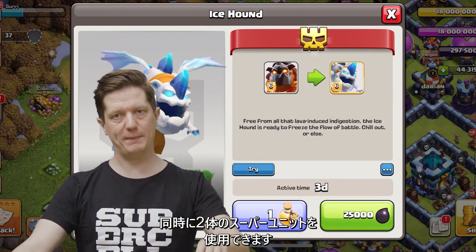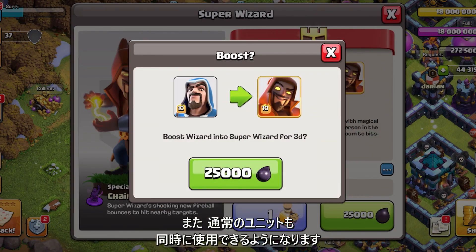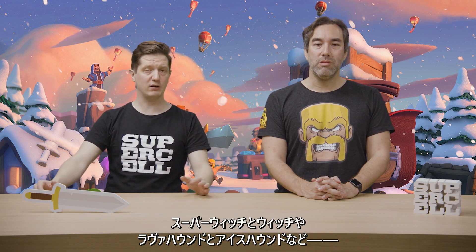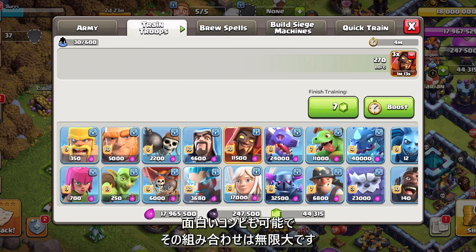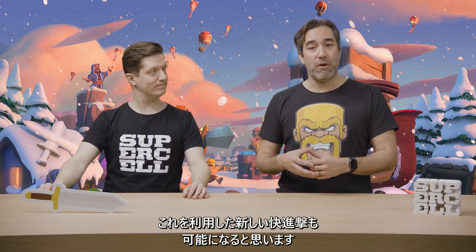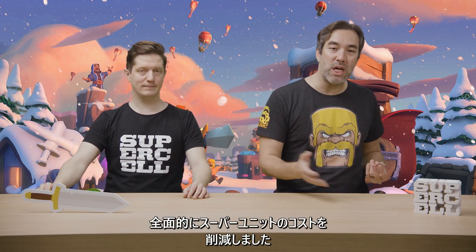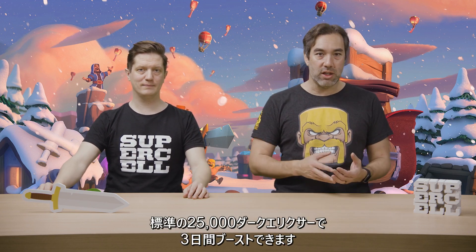The Super Troop system itself is getting a bunch of new changes. The first one is pretty exciting: from this point onwards, we're going to let you use two Super Troops at the same time — you can boost two simultaneously. At the same time, you will also be able to use the regular troop as well. So you can try crazy army combinations like Super Witch and Regular Witch, or Lava Hound and Ice Hound. The combinations are infinite. The final change is that we are reducing the boost duration from seven days down to three days and standardizing the cost to a flat 25,000 Dark Elixir for those three-day boosts.